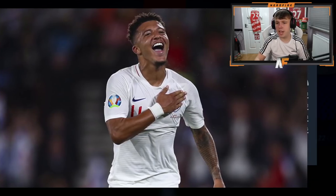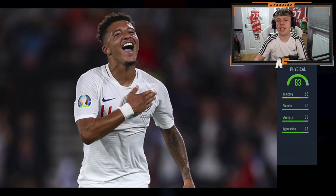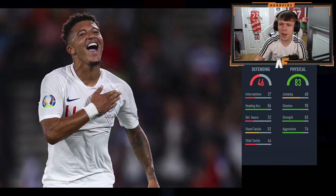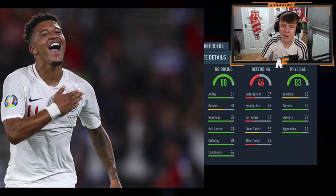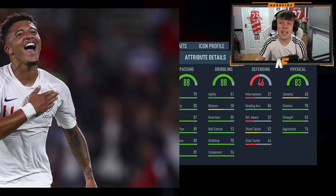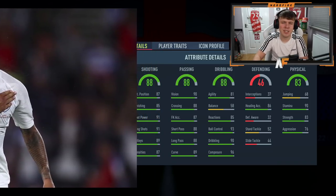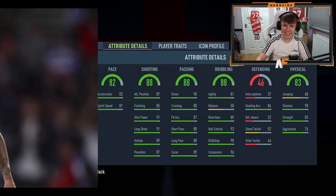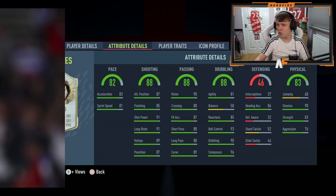Player number two: physical not very good — the jumping is bad, 83 stamina on the physicals. Defending is very bad, so it's a strong forward type of player. Dribbling is 88 — not bad, though 58 balance isn't great. Passing is 88. Shooting is 88. Pace is 82. I'm genuinely not sure who this is.